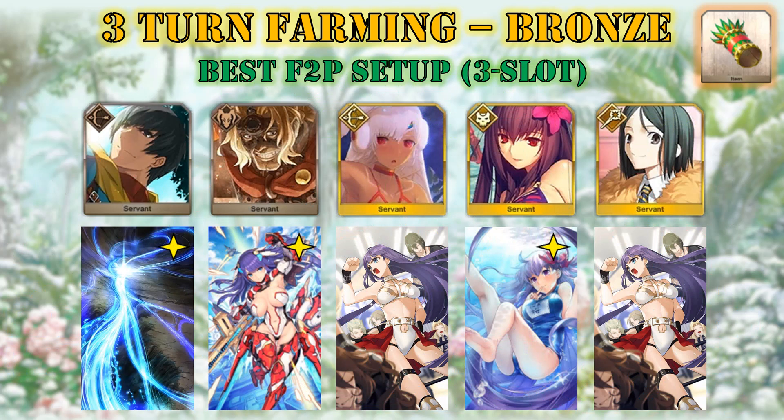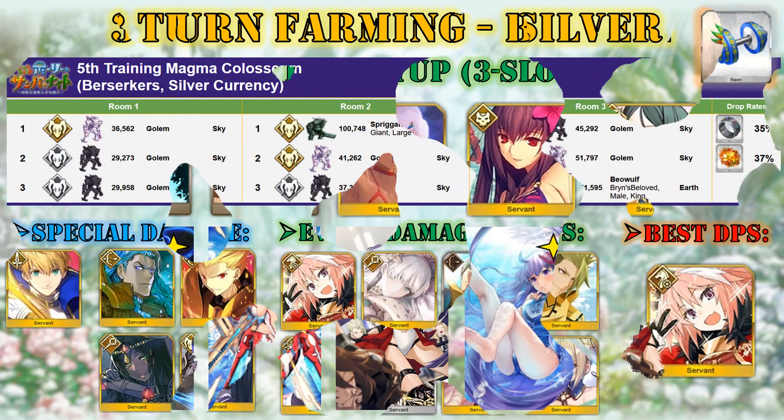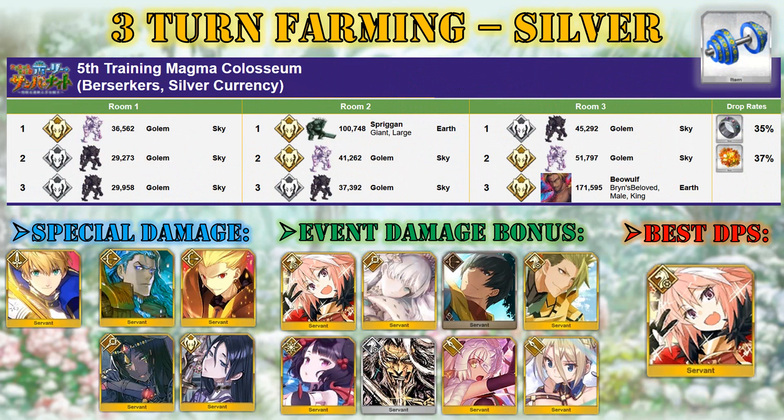Next we have the completely free-to-play setups — this time it's a 3-slot setup. Use Santa Attila's NP charge on Arash on Turn 1, then NP with Arash. On Turn 2, use Santa Attila's NP damage buff on Spartacus and swap out for Waver. Use Waver's charge skills to fill both Spartacus and Summer Shiso. Even with a level 100 Aerial Drive CE, Spartacus will deal max 16k HP to the Sunbarister. Let's move on with the best silver node — the 5th Training Berserker node.